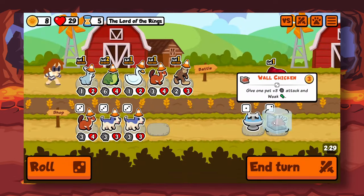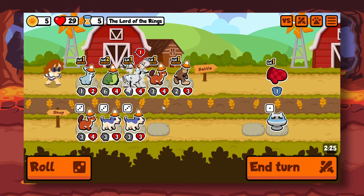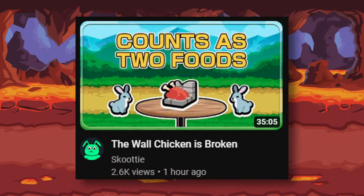Not all ideas were suggestions — some were my own. I found out that Wall Chicken actually gives two triggers to Rabbits and Seals. I mentioned this to Scooty on his stream, and apparently it was worth being featured in his Baku build.